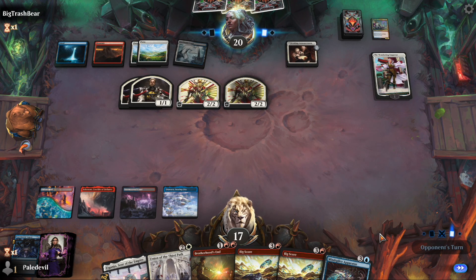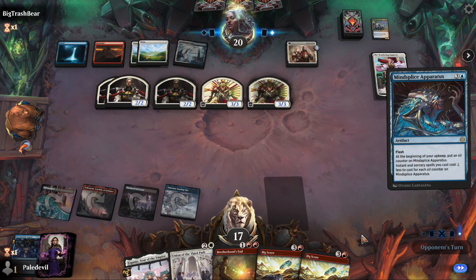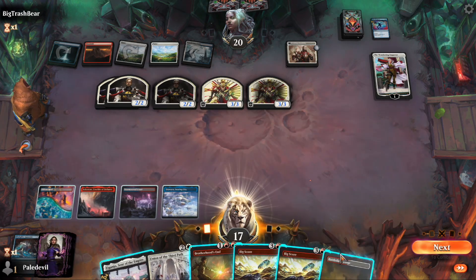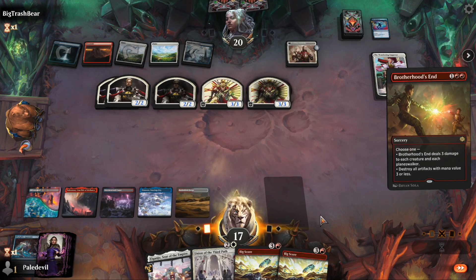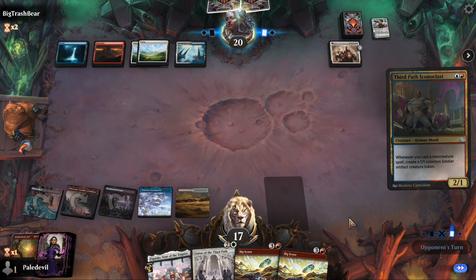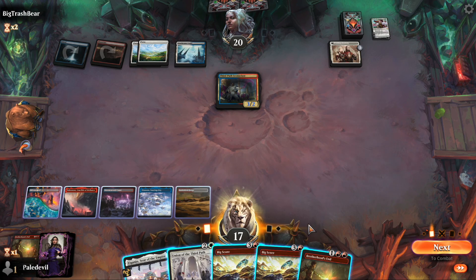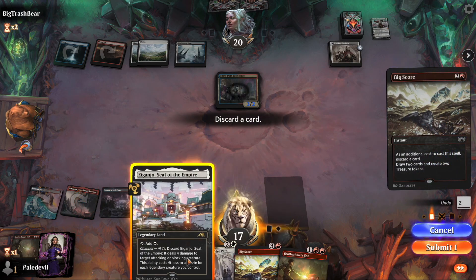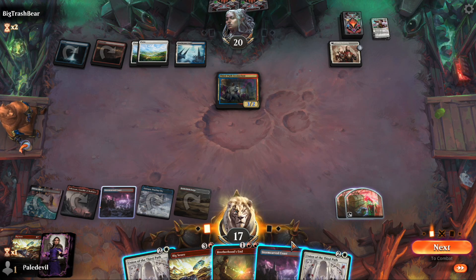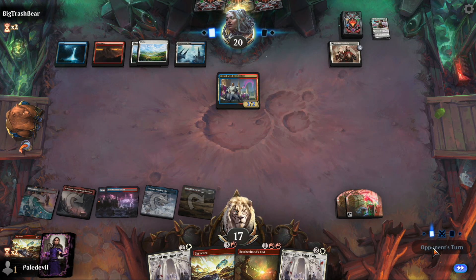Brotherhood's End is gonna mess with all of this. Do you think he has a counter spell? Because I really don't want him to counter it. Please don't counter this, Big Trash Bear — you don't have the heart. He counters it, of course — the only reason he plays blue. Let's just kill everything. We still have two Big Scores; he can't do much about that. He plays Third Path, which is annoying, but we do have Brotherhood's End. Should we play Big Score here and try to find Chandra or something? I think we might need Brotherhood's End against his board, and at least he doesn't have any more counter spells — thank god. Let's play it out and pass the turn.